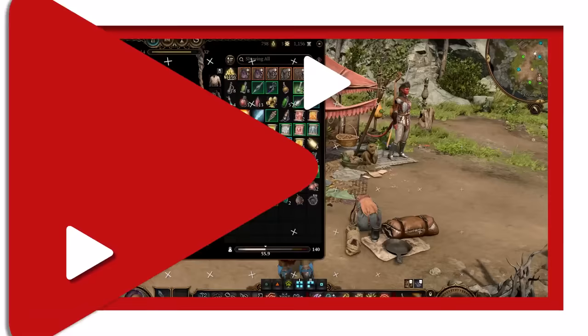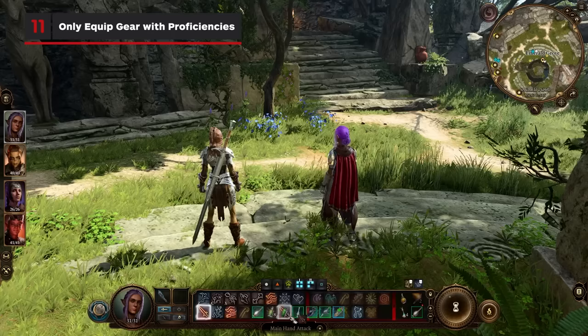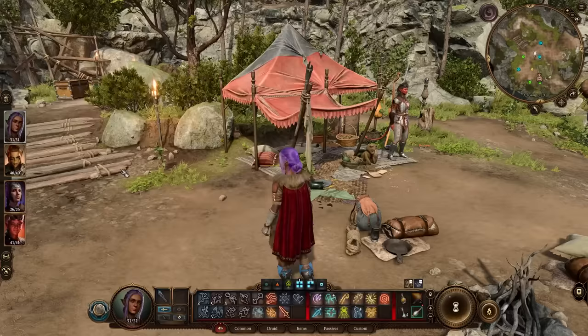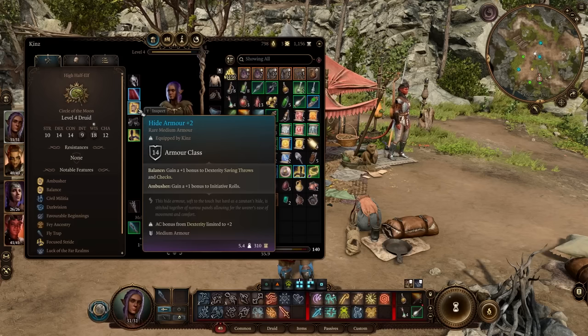Be careful of equipping gear that you're not proficient with. Lacking proficiency will give you disadvantage whenever you take certain actions like sneaking or attacking, which makes you more likely to fail. When on your character sheet, hovering over a piece of equipment will tell you if that character is proficient or not.